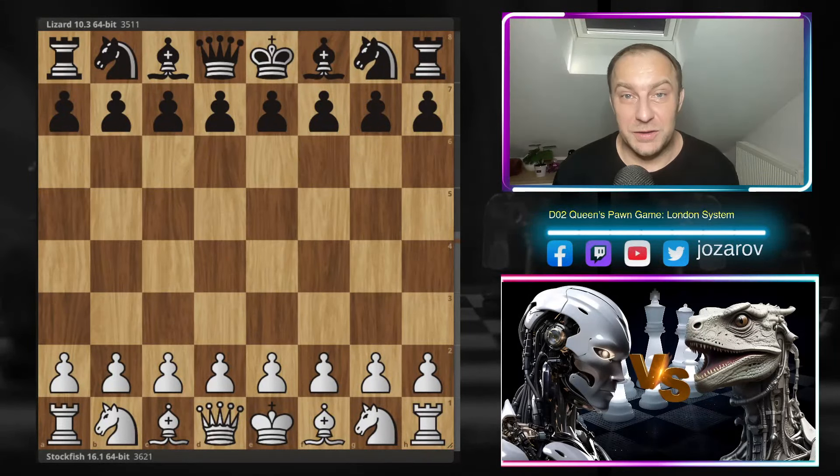Hello chess friends and welcome to Azar of Chess channel and another spectacular gameplay by the latest version of Stockfish 16. Today we see the fish battling it out against another top engine, the Lizard, in a crazy London System with the white pieces. Stockfish is playing one of the most popular openings these days — the London System works at any level: beginners, intermediate, and professional.